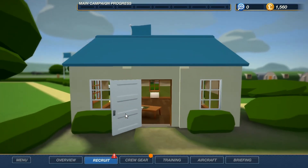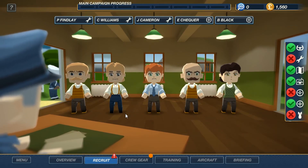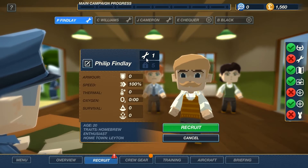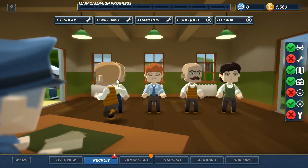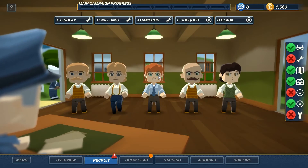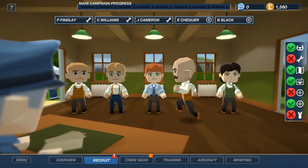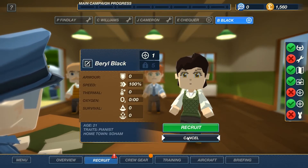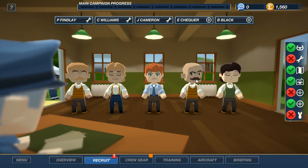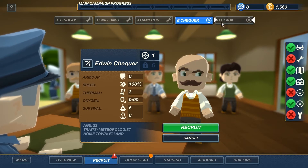Okay, here we go recruiting new people. We got to get an engineer, a second gunner, and a bomber. Okay — engineer... wait, I clicked the same one. That's another engineer, that's an engineer, that's a gunner, that's a gunner. Let's do the two gunners first because we have two of them so there's less choice.